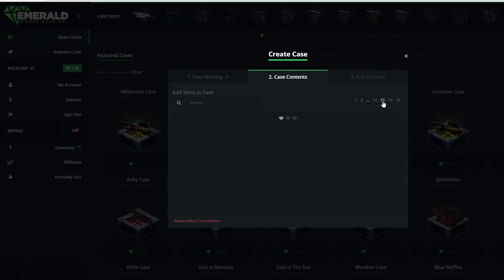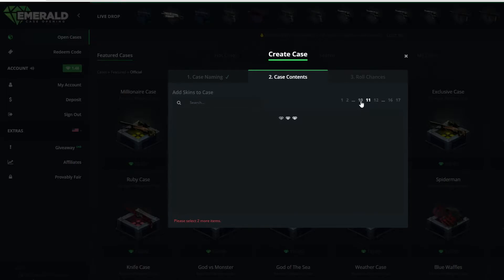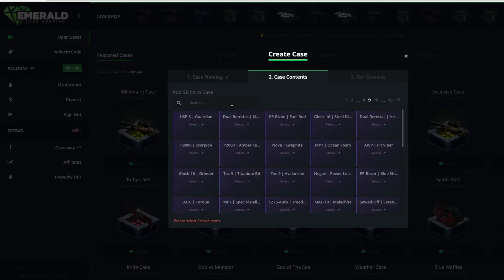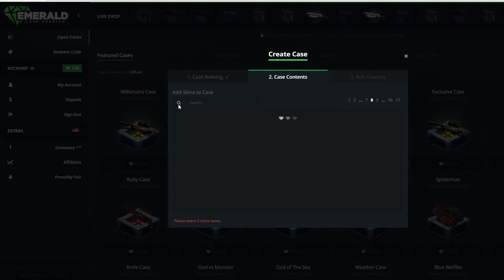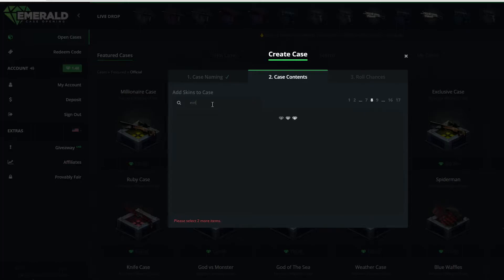You need to actually do it like this, which is kind of stupid. So let's actually... I need the Evil Daimyo, which is a kind of nice M4. I need field-tested Evil Daimyo — that's exactly what I need there.